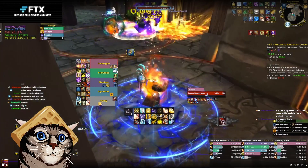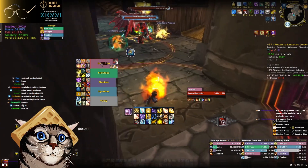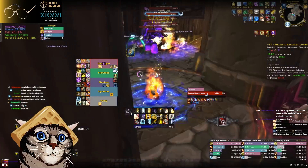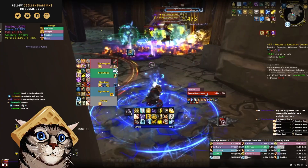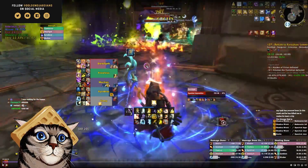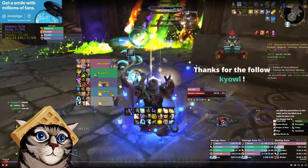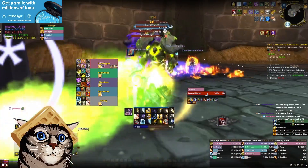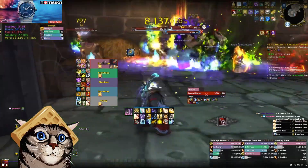The last mechanic in this area is the flame circles placed on players. The damage to you is insignificant, but if anyone else walks into your circle, they basically die. You need to be spread. Use the tank-in-corner strat so the charge doesn't go anywhere, and don't pull too many of these mobs — you have to stop their casts and keep your tank alive. Four to five is a safe range depending on how good your tank is.